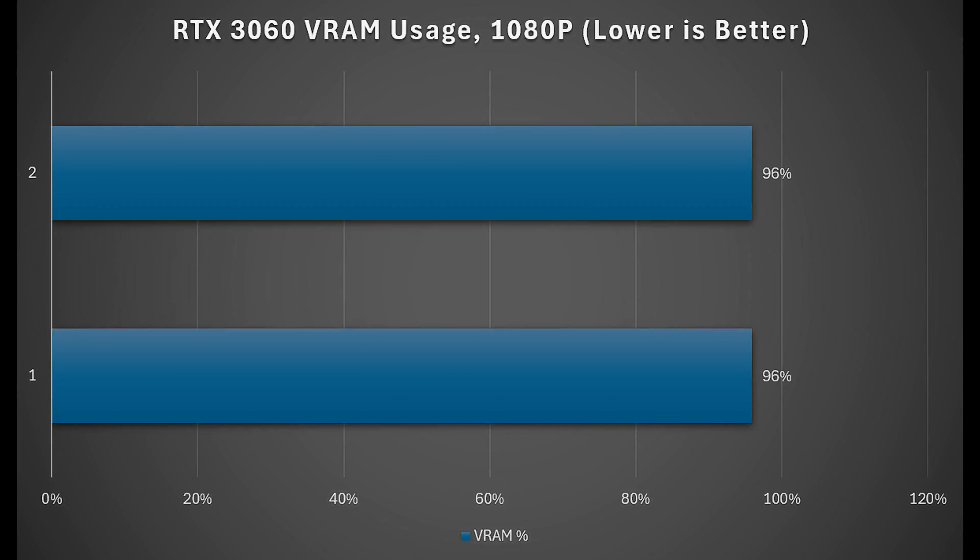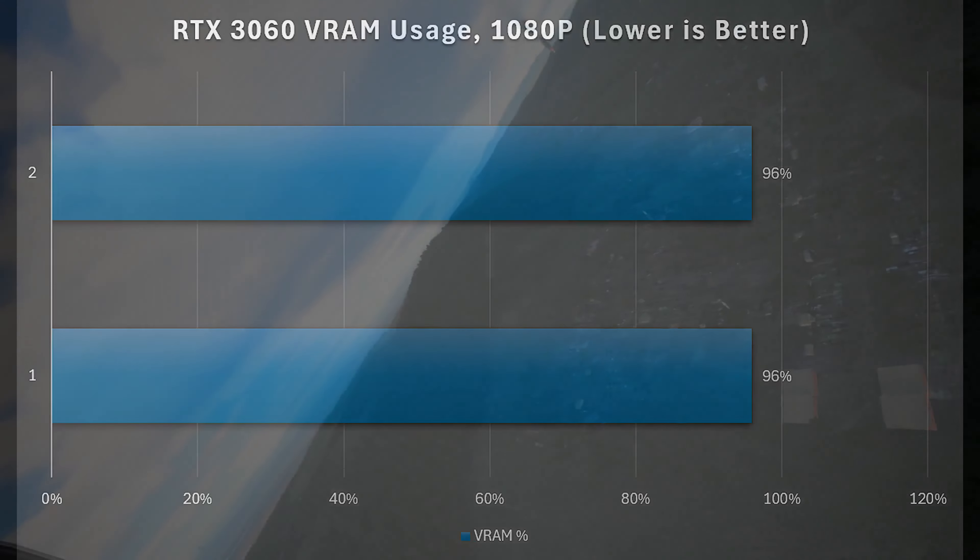Now let's look at VRAM usage. The RTX 3060's 12GB VRAM buffer is just barely enough for 1080p. Higher-end cards from its generation and the latest generation — like the RTX 4060 — only have an 8GB VRAM buffer, and that could be a real problem for playing DCS. So VRAM buffer size is definitely a big issue and something you need to prioritize when getting a new graphics card for DCS, because at 1080p this is what we're dealing with on a 12GB buffer, and it gets even worse as resolution goes up.